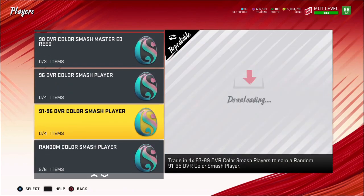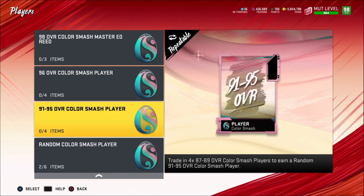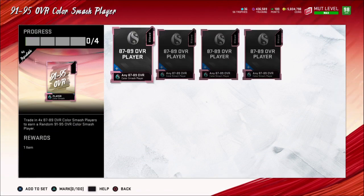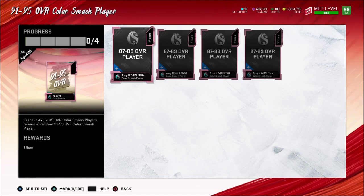The method is very similar to the free agency one, very similar to what we were doing before with the trades. We have this set where you can trade in your 87s to 89s to get 91 to 95. Any 91s you get, you can put into the 96 sets, and any 93 or 95, you're going to want to quick sell.